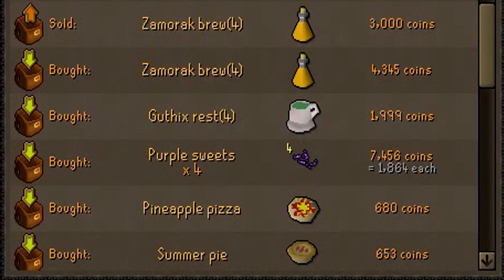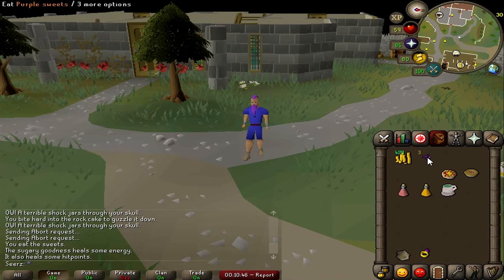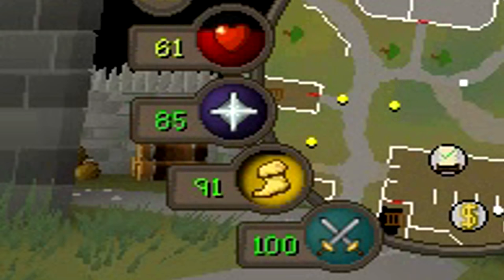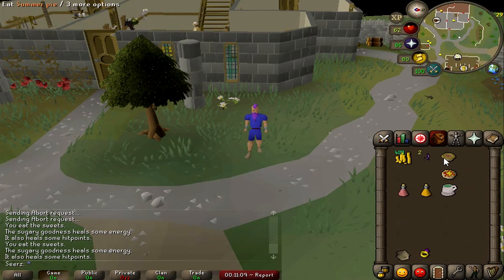Starting off at number one, it is all food related. The first food item is the purple sweet. You can buy these for roughly 1.8k each — they heal 1 to 4 HP and regenerate 10 run energy every single eat. It doesn't sound that good, but they stack. If you're doing a long trip or a hard quest you're unsure about, you could bring a couple hundred. Some people even use them for the fire cape, but it is a less popular method.